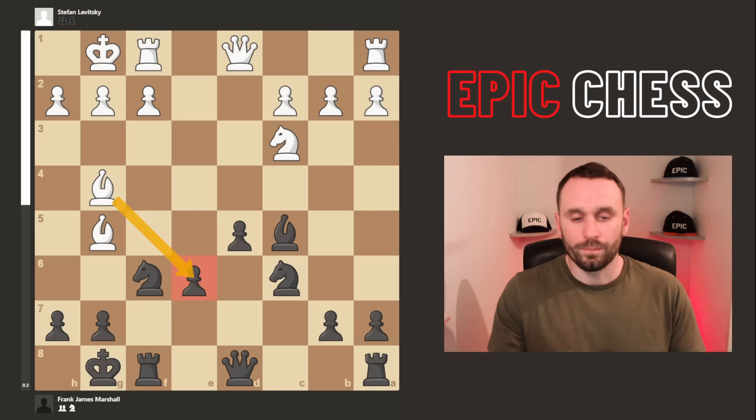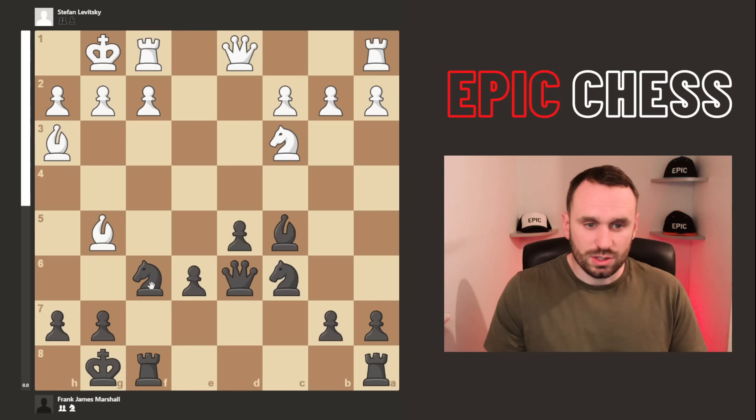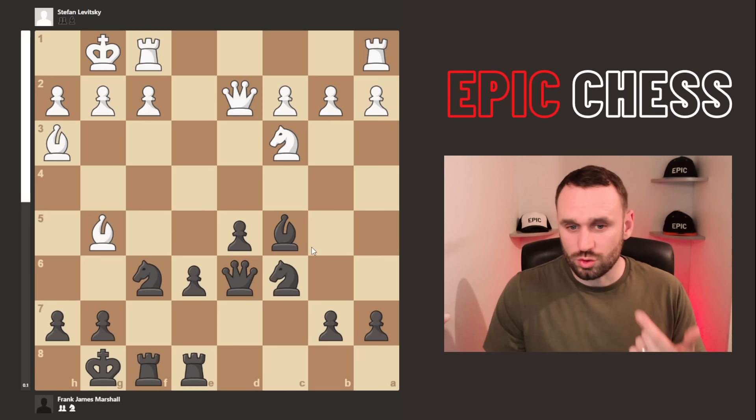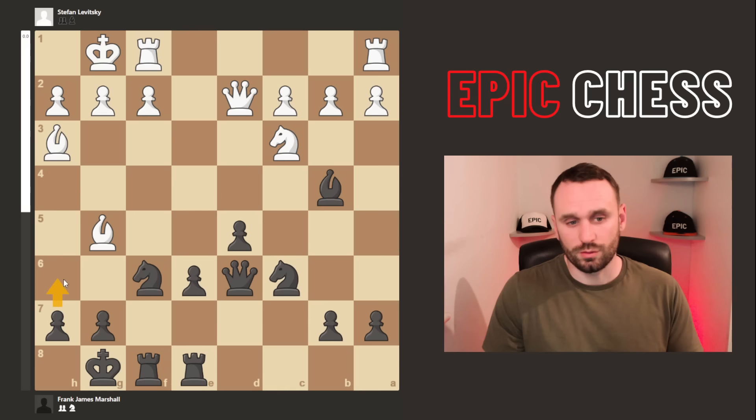We get bishop g4 now — consistent with the strategy of damaging the pawn structure and targeting the backwards pawn, using the fact that the bishop can't be taken since this knight is pinned. So queen d6 unpins and also protects the pawn. The bishop drops back, getting away from the knight's attack but keeping an eye on the pawn. Rook ae8 — the final piece joins the party. Queen d2 activates, a good move connecting the rooks, but you step into this pin. That move wasn't forced — the bishop was on a great diagonal and you could have gone h6 and looked to rumble with e5.